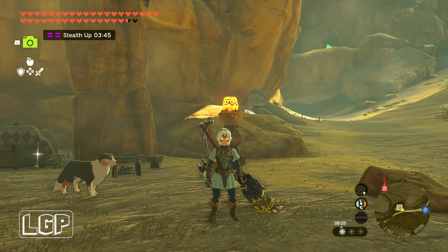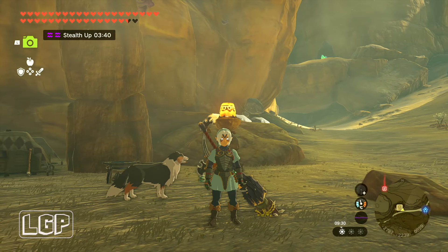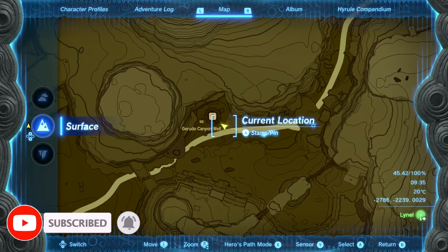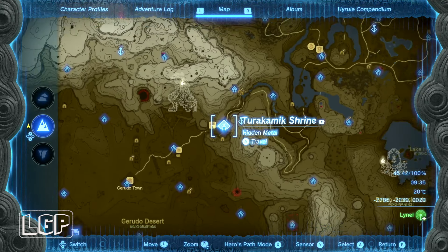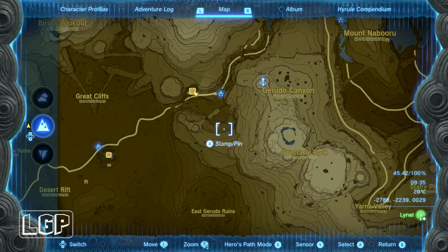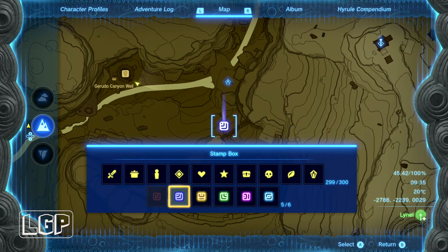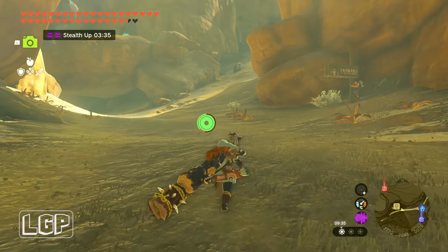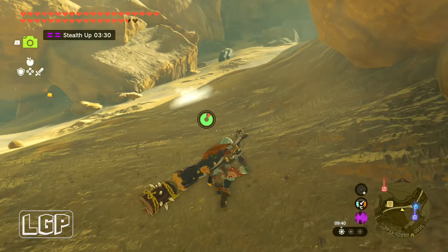This time we're going to go and do a quest called Gleeok Guts. That is a specific location where you need to go and get this Gleeok, because not all of them will drop Guts, and this is the first time I actually got Guts. As you can see, it's next to the Gerudo Canyon Stable and the Turakamik Shrine, and it's right here — the location where you go and pick up this side quest. You just have to pin it, and I'm going to tell you where you need to pin it in order to go and get this Gleeok, because there's only a specific number of Gleeoks that will drop the Guts.